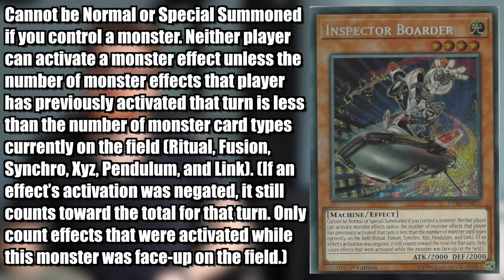So Inspector Border is a Light Level 4 Machine effect monster with 2,000 attack and 2,000 defense, with an effect that reads as follows. Cannot be normal or special summoned if you control a monster. Neither player can activate a monster effect unless the number of monster effects that player has previously activated that turn is less than the number of monster card types currently on the field, including Ritual, Fusion, Synchro, Xyz, Pendulum, and Link. If an effect's activation was negated, it still counts toward the total for that turn, and only count effects that were activated while this monster was face-up on the field.